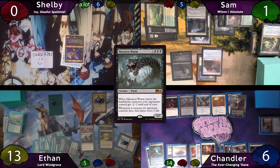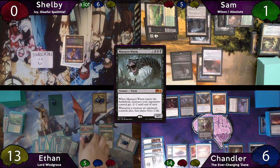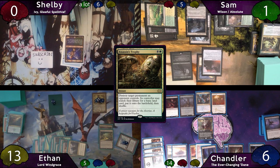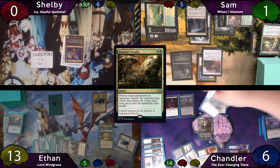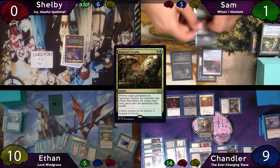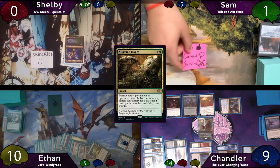Chandler returns Massacre Wyrm with Shieldred's trigger, then pays Karmic Guide's upkeep cost. He attempts to swing the Archon of Cruelty at Sam, but at the beginning of combat Ethan casts Assassin's Trophy on the Archon — not willing to lose any more life. The Archon dies; Chandler draws a card from Grim Horror of Specs and finds a basic Swamp untapped. Thanks to Assassin's Trophy giving Chandler that Swamp, he has exactly 8 mana — which he taps to make Lazav a copy of Archon of Cruelty. Still at the beginning of combat, Chandler declares Lazav as an attacker at Sam and points the trigger at Ethan. Sam has no way to survive and dies.